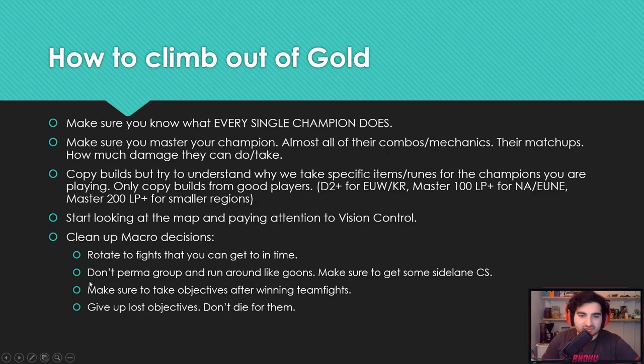Next, how to climb out of Gold. This is the point where you actually have to start paying attention to the game and working on it, because you can basically just casually play League of Legends and get to Gold without really getting good. You can abuse one thing and coast to Gold. But Gold is the point where you have to sit down and really get good at the game — you have to actually work and study to get out of this rank.